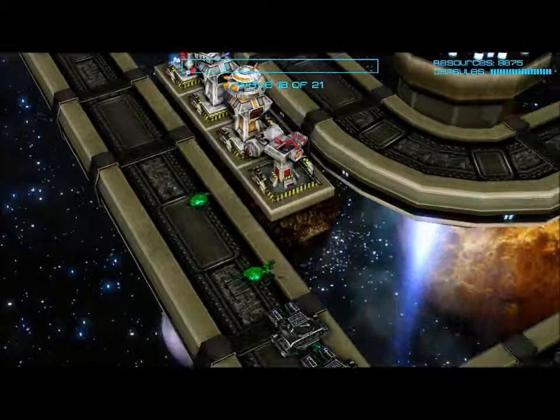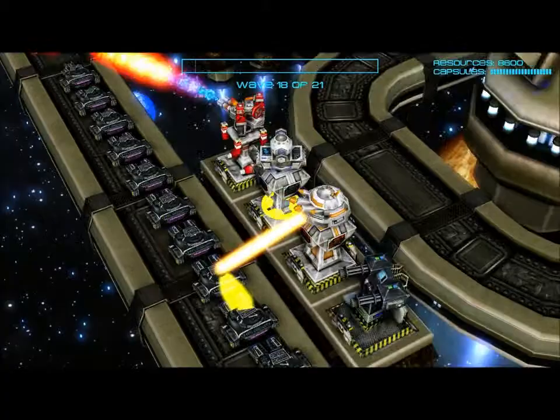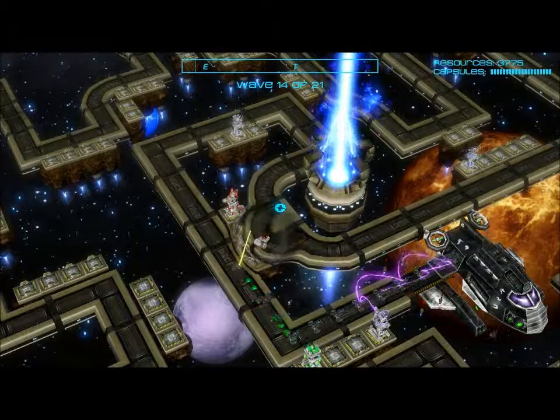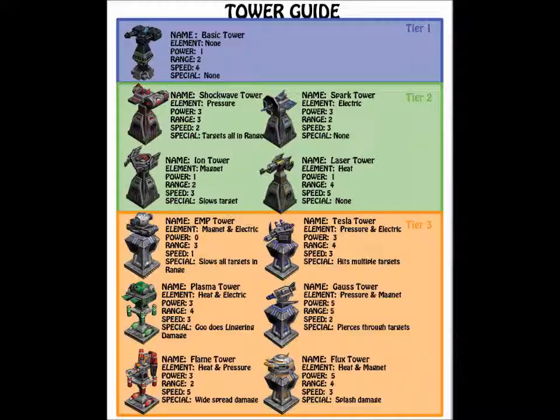Every tower has a specific cost, range, damage output, and special ability, and every enemy has a specific speed and health setting. Initially, I modeled out these abilities in a demo of the game and ran QA sessions with testers. Based on the feedback, I tracked the values of each tower and enemy and gradually adjusted them. After the fourth testing session, I received the desired level of player satisfaction and used the results as our permanent game settings.